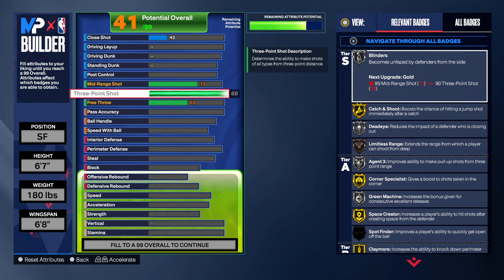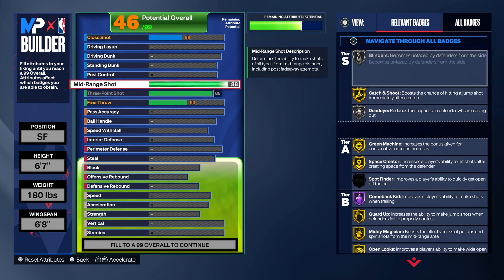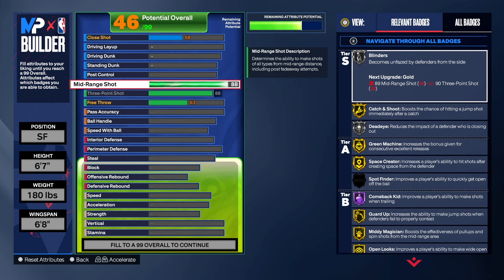88 is the minimum that you have to have in order to get the name Sharpshooter — so that's what we got. For the mid-range, same thing: the minimum is an 88 mid-range and an 88 three-point. This is how you get the Sharpshooter name. What I did was bump the mid-range shot up to a 90 so we can get gold Blinders and gold Dead Eye. You don't have to if you don't want to, but those are not bad badges to have.